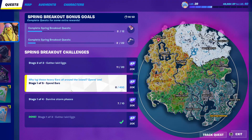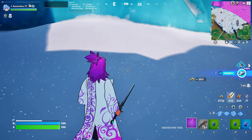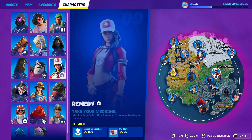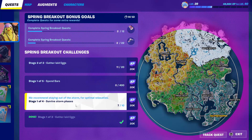For the next challenge, 'spend gold bars' — if you found a golden egg, it will give you 350 gold bars. Take that gold and go to any location with a character, talk to them, and buy anything with the gold bars, or use a vending machine.